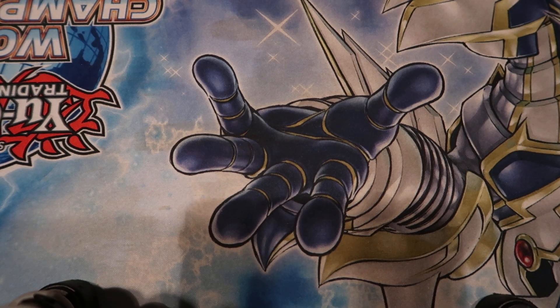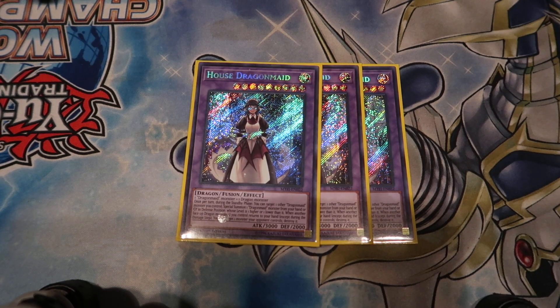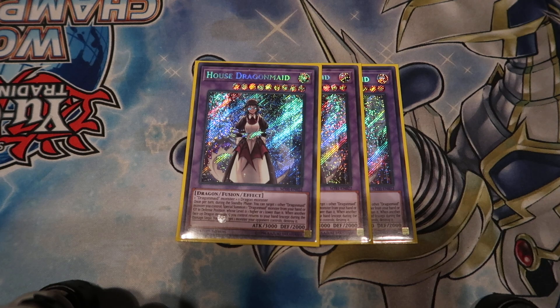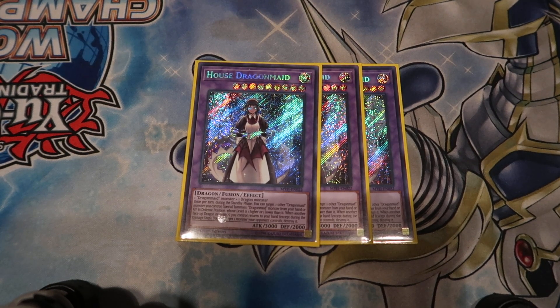I played three House Dragon Maid because we are playing Extravagance — it's very likely you'll still have one. It's actually pretty good. During every standby phase you can target one of your Dragon Maids and then special summon one from the graveyard that's a level higher or a level lower. If a dragon — just a dragon, so Tempest will trigger this too — is returned to your hand, you can destroy one monster. It should say 'card' not 'monster,' but we're not building tier one decks. You can use the little ones and chain return effects, so you can pop multiple monsters without needing to chain them all at once.